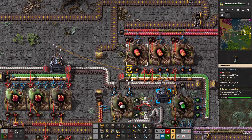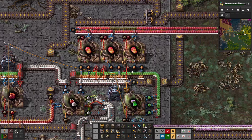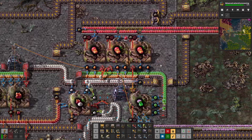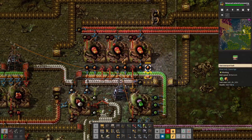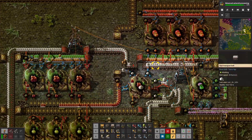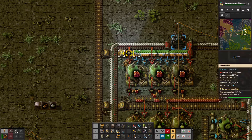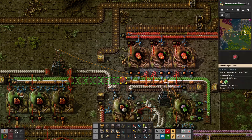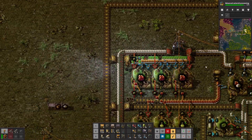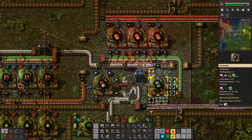Also super important: these inserters can sometimes clog up with spoilage if things spoil in their hands — this is absolutely obnoxious. It rarely happens but you should keep an eye on it. However, if it ever does happen, it will not destroy the throughput, because every belt has a spoilage extractor. These inserters would eventually drop off their spoiled Yumeko mash and it would get extracted. I've done my best to add as many fail-safes as possible, and so far it hasn't clogged up in several hours of runtime.